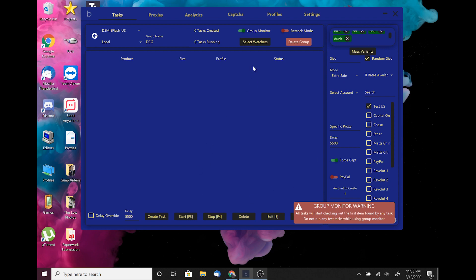Group monitor also sends you a notification. Restock mode is essential for restocks — Valco eats restocks. The difference between restock mode and non-restock mode: restock mode knows the product is already loaded and goes directly after the available sizes. Non-restock mode assumes the product isn't loaded on the site yet, so keep that in mind when choosing.